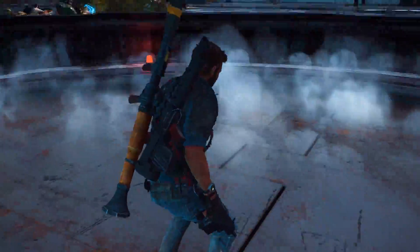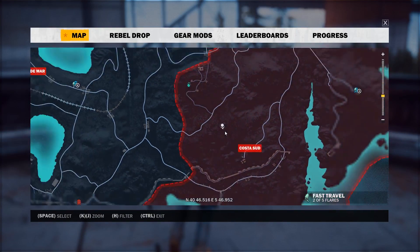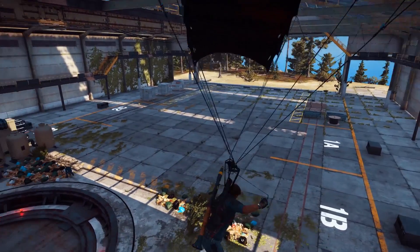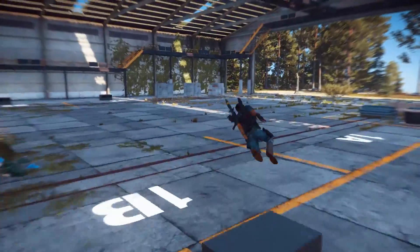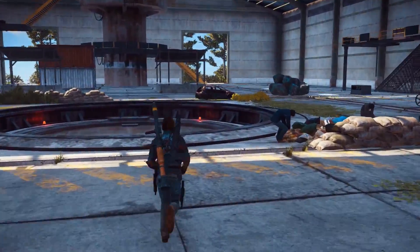So it puts you — if I'm not mistaken — to the other side of the map. We started on the island of Trio and traveled all the way across the map. That's pretty cool if you don't want to use the regular fast travel system, and if you're around this region I suppose you can do that.